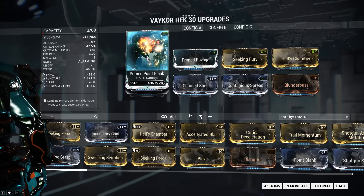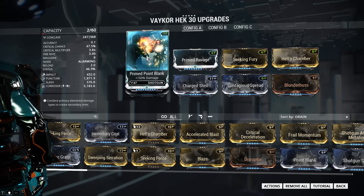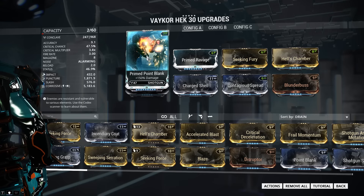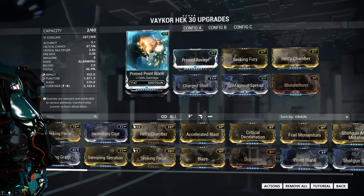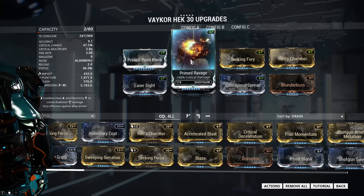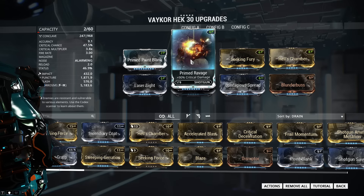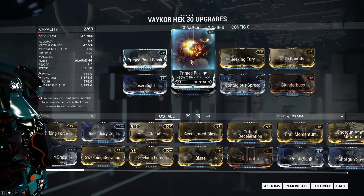As for the setup itself, I'm going with Primed Point Blank, which is basically Serration for shotguns — it adds a straight-up damage boost across the board. If you don't have the primed version, use the regular version instead. Primed Ravage is the second mod on this build and offers massive critical damage increases with no downside. Again, use the regular non-primed version if you don't have this.